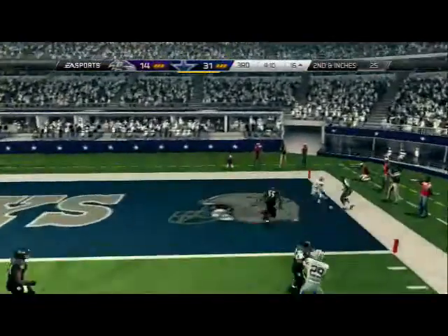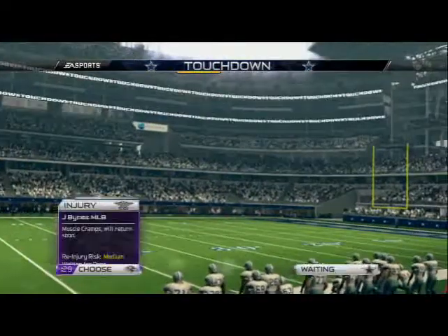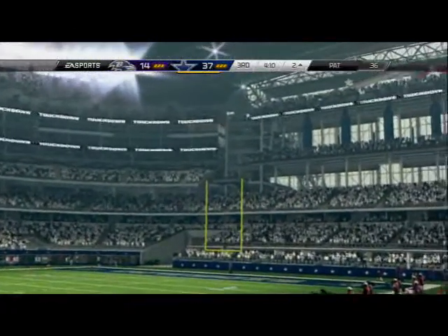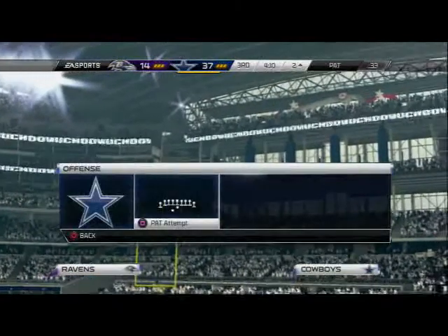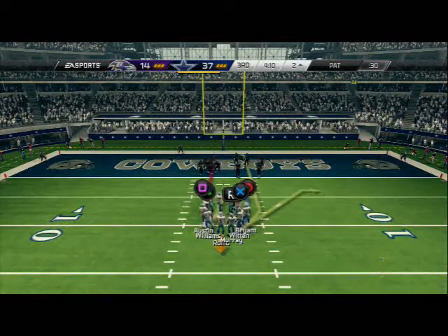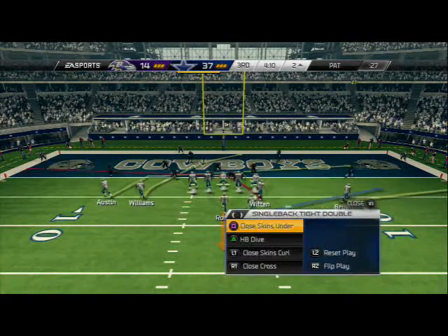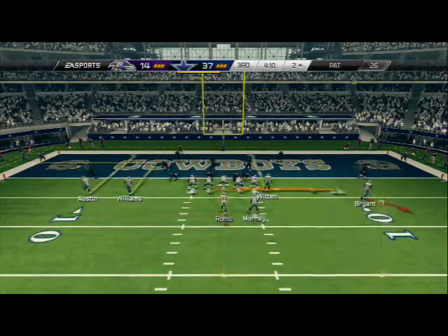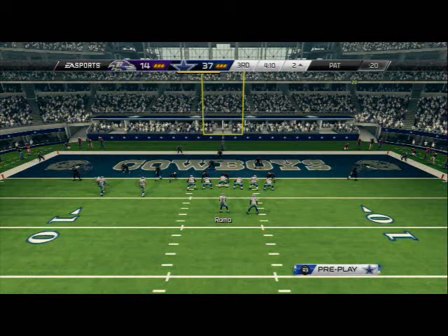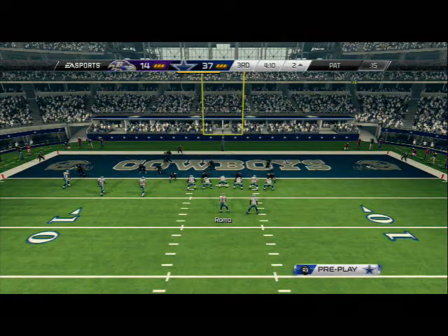I shouldn't have lobbed that but I got lucky. Lob passes seem to be really effective this year — the ball hawk won't react to lob balls much. That was exactly what we needed — we score a touchdown, go up by four scores. Now it's tough, now we can do a lot of what we were doing earlier with those max coverages and force him to drive the field.